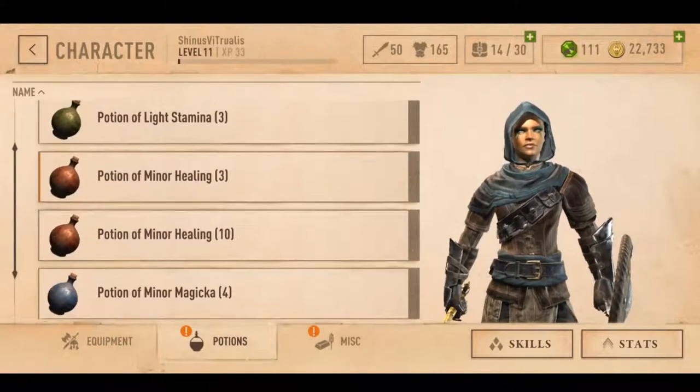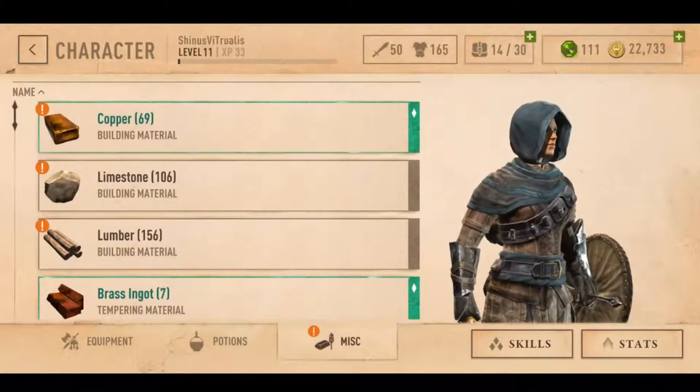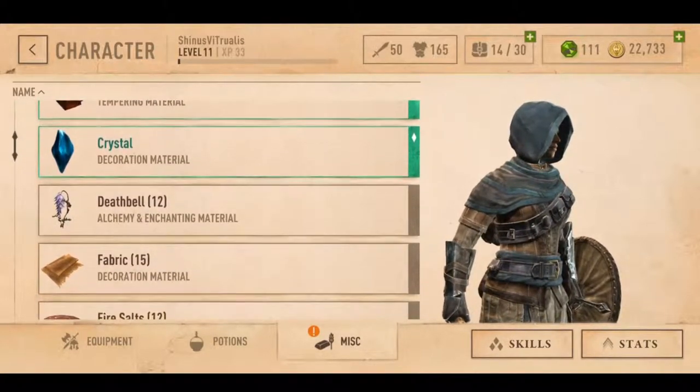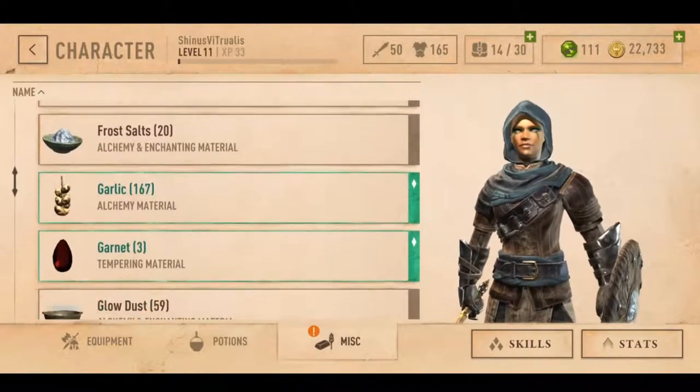Then you get potions: healing, stamina, magic, and then various materials — materials that you'll need for crafting weapons, for building structures around your town, and for making potions.